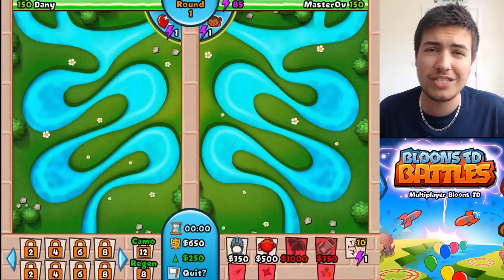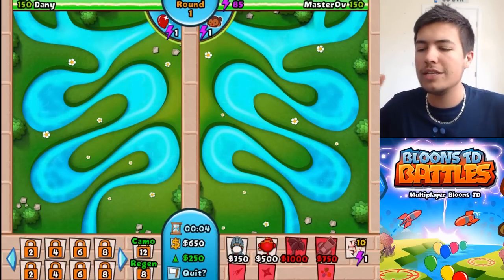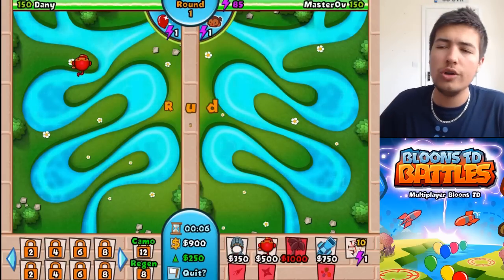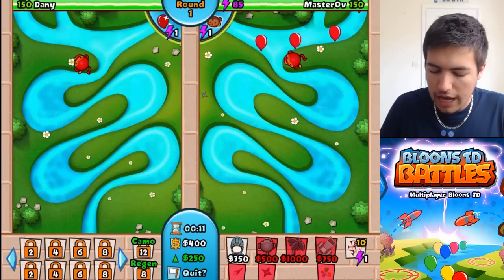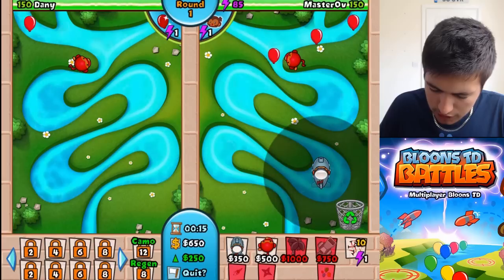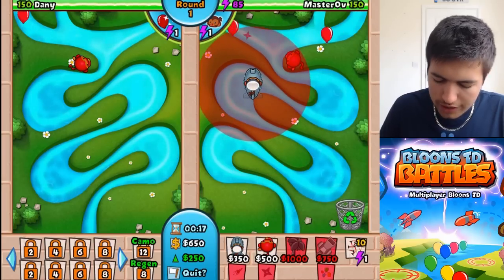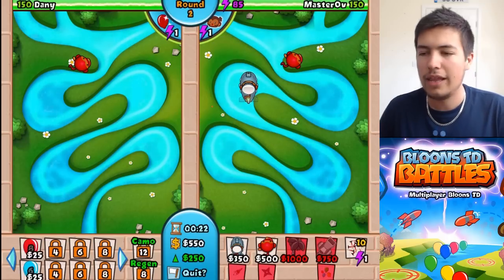I also want to show you the best strategy to use with the Monkey Sub, which is the Ninjas, because the Ninjas are pretty cheap. They cover a good area, and they also show Camo Balloons, which is a definite need when you're dealing with Monkey Subs. So let's put a couple of these guys in. We want to try and squeeze as many as we can in, but it's going to be such a tight one.